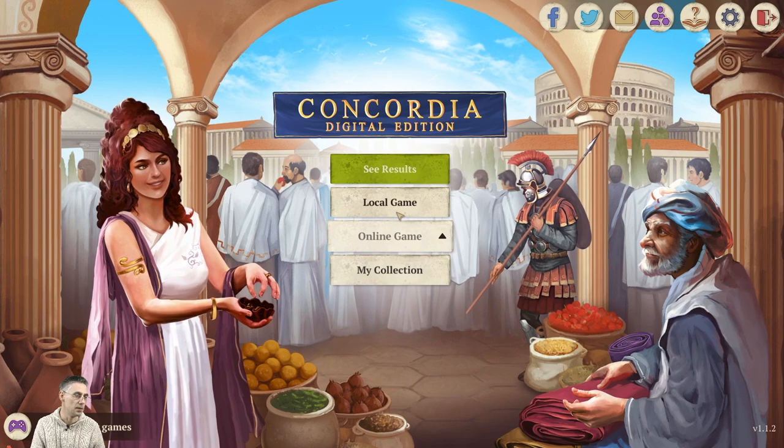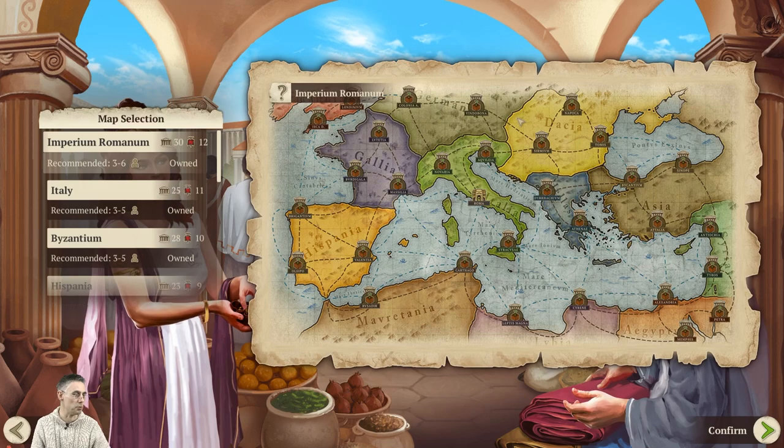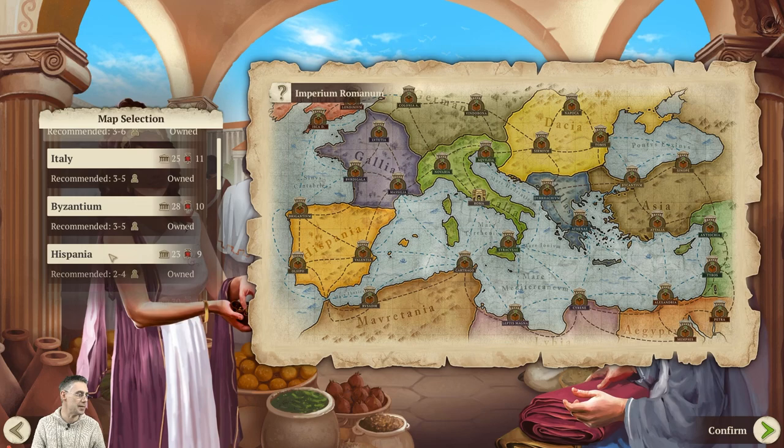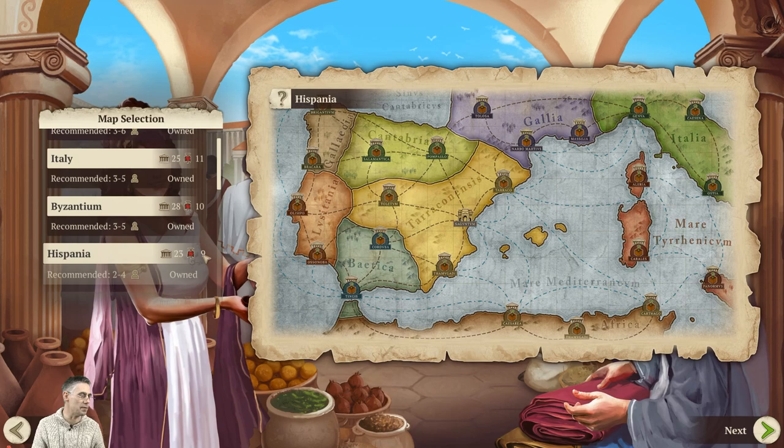Let's start a new local game and create a new game. They are going to be working on lots of other maps and other stuff in future, releasing them bit by bit when they're ready. But for now the Byzantium and the Hispania maps have just been released. We're going to be playing a game with Hispania, which is recommended for two to four players, and it looks like we've got 23 cities and nine regions on the board.